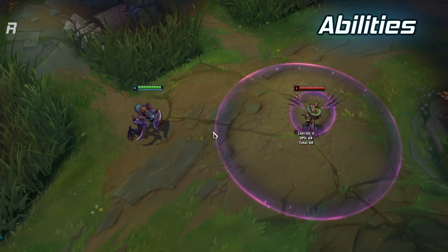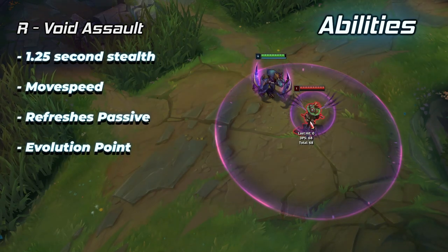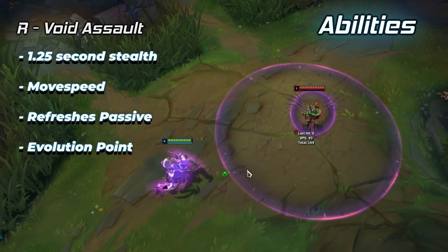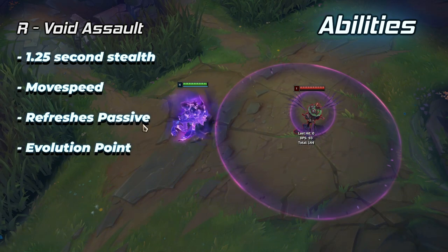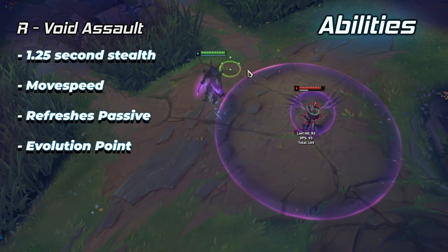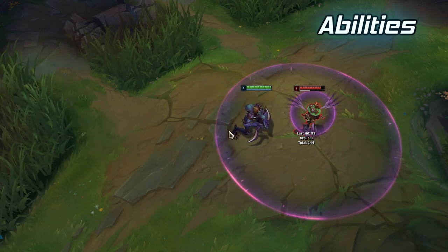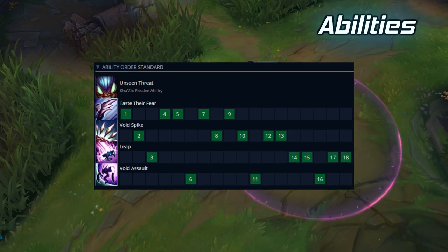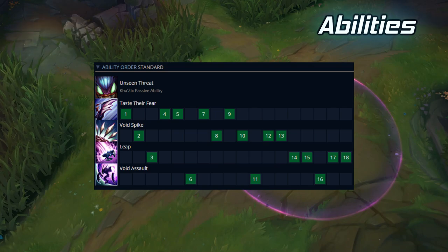Khazix's R is Void Assault. He enters stealth for 1.25 seconds, gains move speed and refreshes his Unseen Threat passive upon using it. Khazix also gains an evolution point whenever he levels up this ability, which allows him to evolve one of his basic abilities, each causing different effects. For skill order, it's simple: max Q, then W then E, and put a point into R at levels 6, 11 and 16.